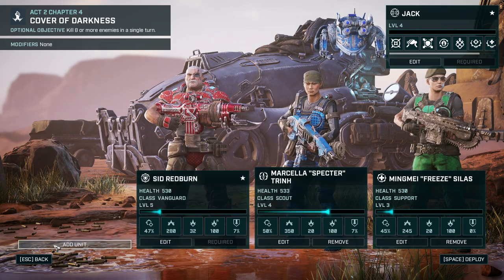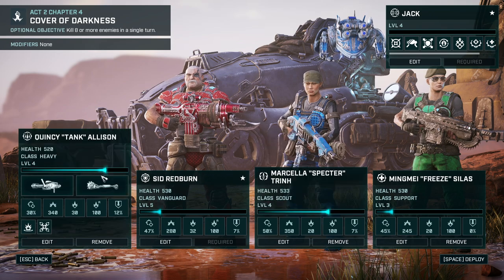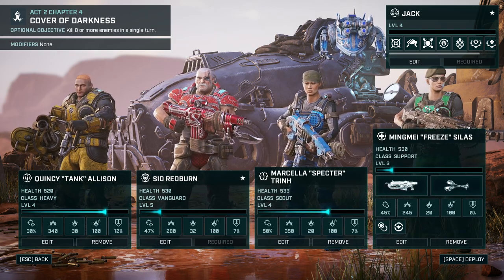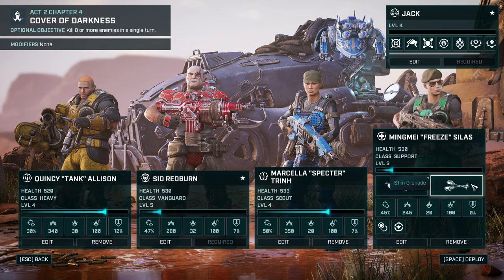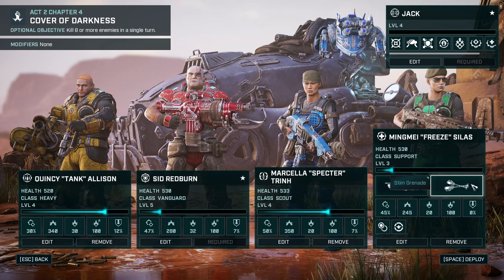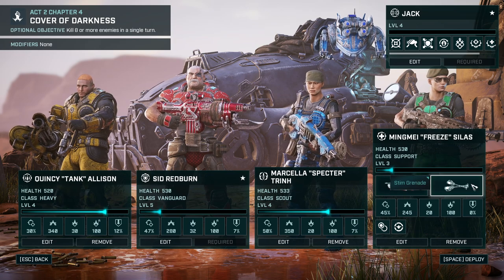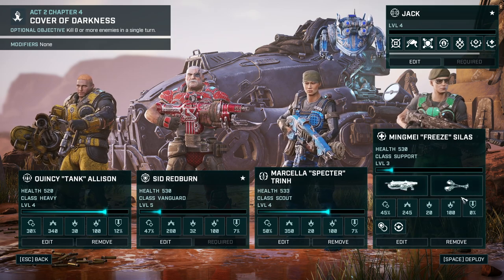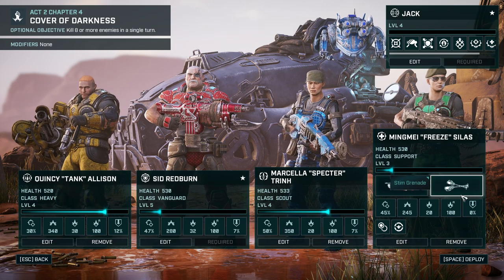Who's going to join Sid? I'd say we want our heavy and our scout — both side characters that have leveled with us — and we also have a healer just in case we get into trouble. The stim grenades haven't really convinced me though. If they healed like 500 I think they'd be balanced, but 150 seems awkwardly low compared to 600–675 points of damage that a grenade does.